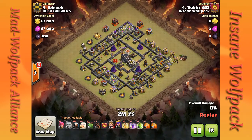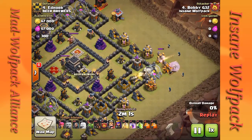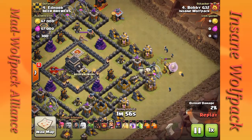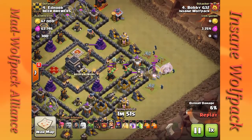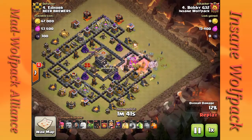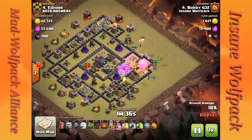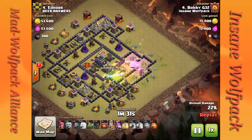He drops all of his giants in one pack with four healers on the giants specifically, then drops wizards right behind to start clearing the junk buildings as a funnel. Then he drops the CC bowlers, and the rest of the wizards — don't want to wait too long on that, otherwise the giants will be toast. He drops his king and archer queen, going straight in, and those CC troops go down pretty quick. He drops a poison spell to make sure they go down.